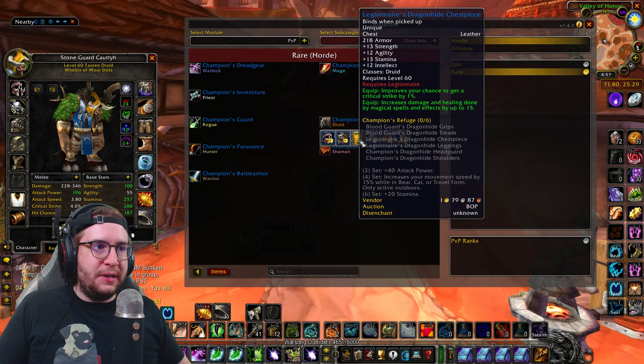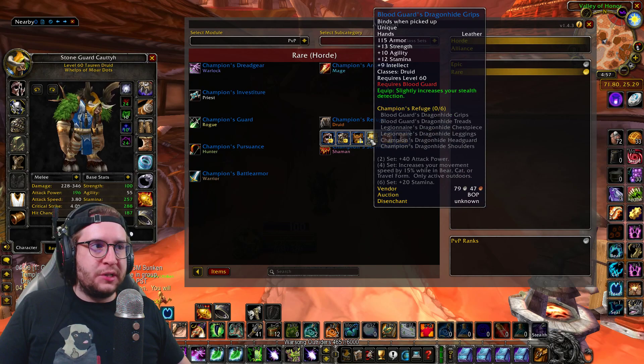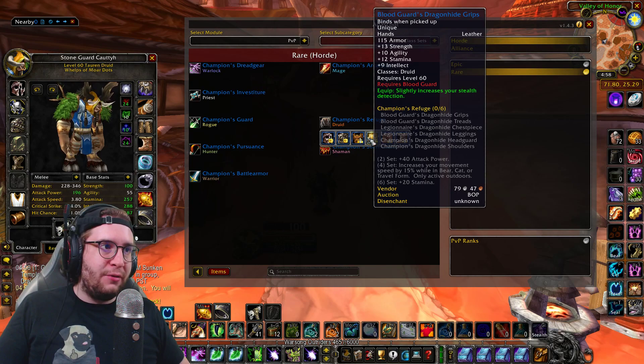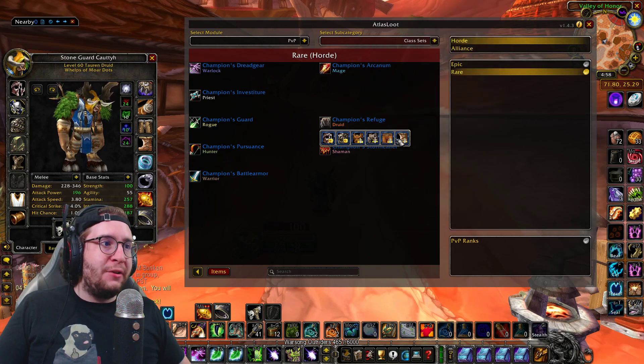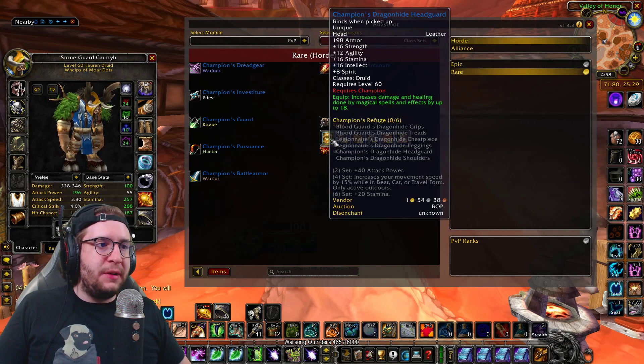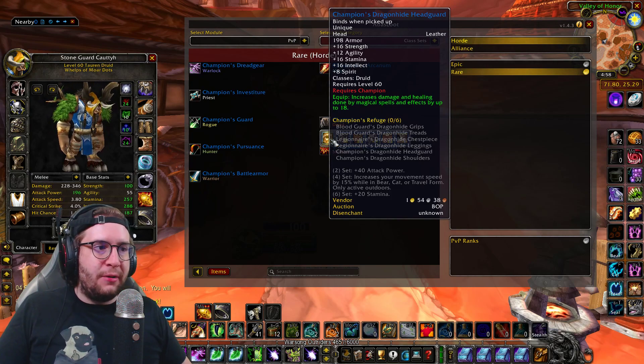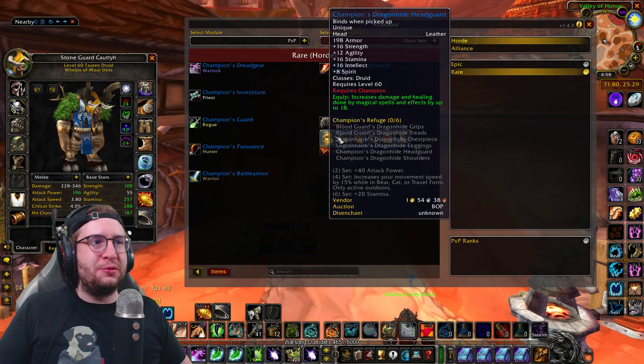If you have access to PvP gear, you wear your PvP gear. The bonuses on it are phenomenal — you're getting stats in every single category, a good amount of armor in every category, and spell damage and spell healing. The set bonuses are phenomenal too. The increased movement speed in Cat, Bear, and Travel form cannot be overstated — it's so good for a Druid.